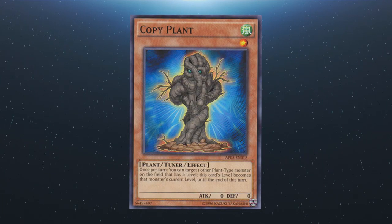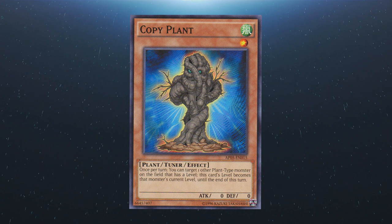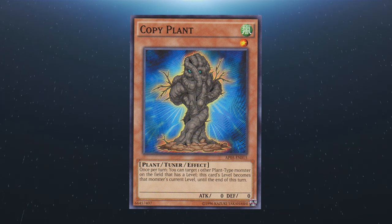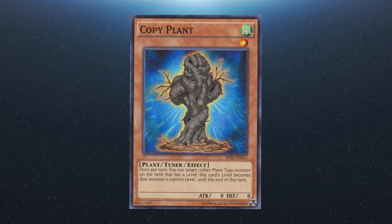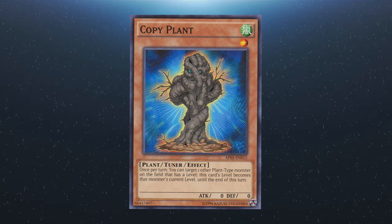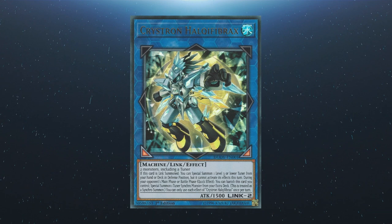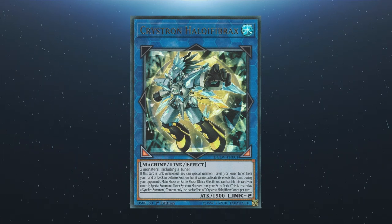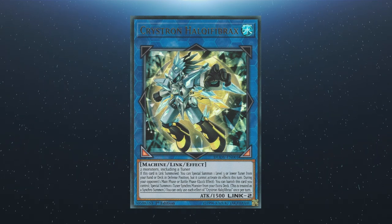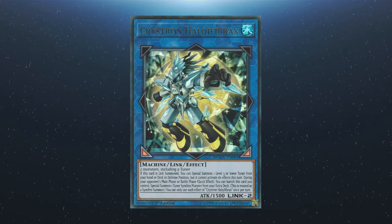We also have Copy Plant. This card is a tuner, and that alone says much in the current format with the likes of Halqifibrax dominating the meta. Its ability to match levels with another card also means easier access to exceed monsters, giving you an easy way into many different extra deck options. On that note of Halqifibrax, I could continue to talk about that probably for days, but it's all pretty self-explanatory — there are a million combos out there and this deck is no exception.